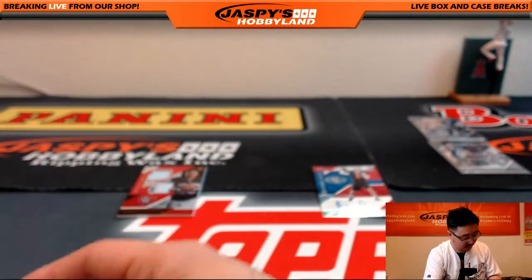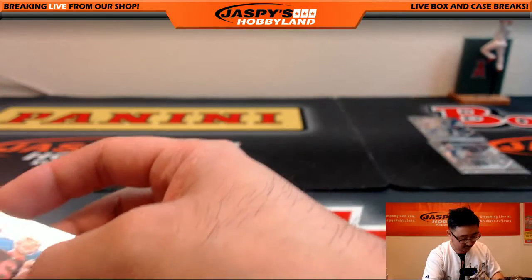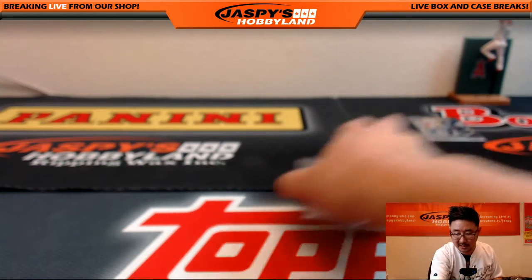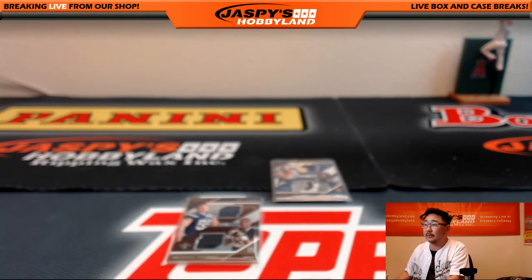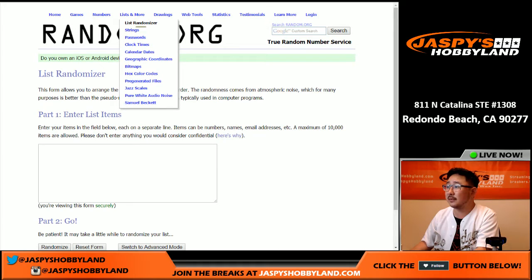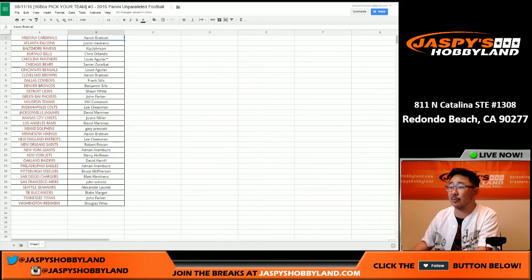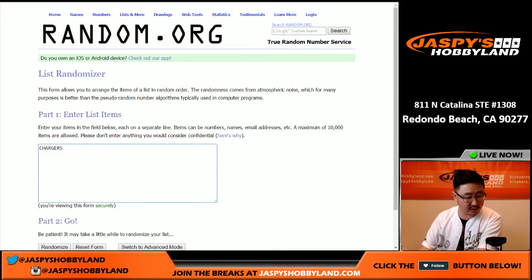Thanks for hanging out with me, thanks for keeping me company on this break, especially on these long ones. Thanks for sticking with me and watching. Got a couple randomizers to do — let's keep the video rolling, we'll do it all in one take. Let's go to random.org. First randomizer: Joey Bosa of the Chargers versus Michael Thomas of the Saints — dual relic to 149. That's Robert Rincon and Matty K also in with the Chargers. Matty K also in again with the Hunter Henry and Alex Collins dual relic, 10 out of 10 — nice color in there.